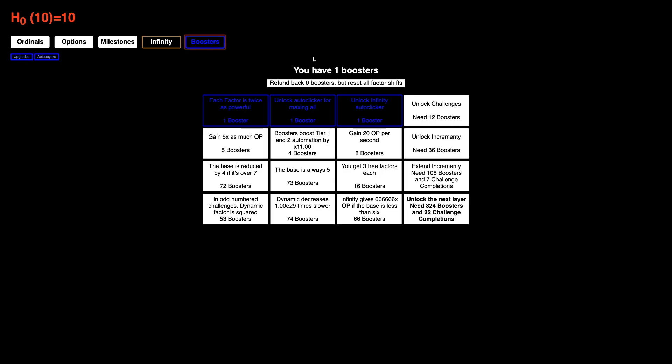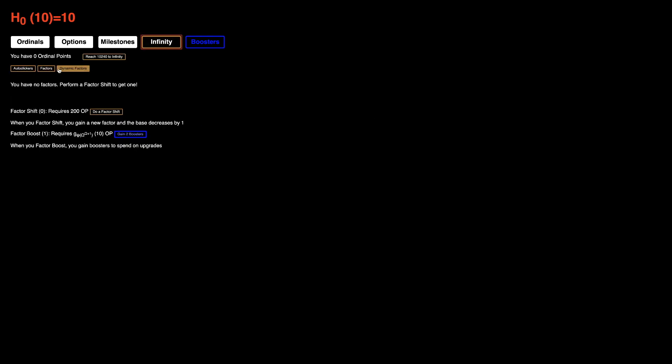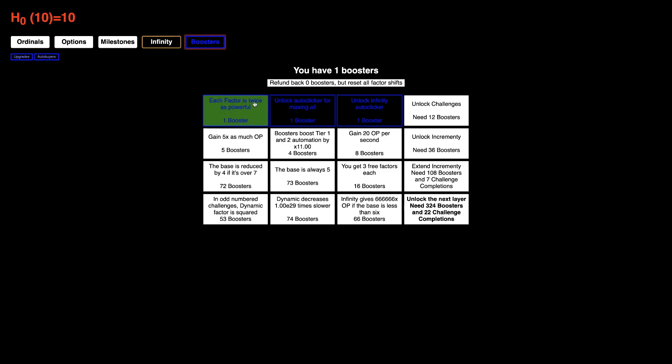I do have one Booster. Each Factor is twice as powerful — that could be really powerful. There's also an Autoclicker for maxing all, and Infinity Autoclicker, and Auto Buyers — that's Tier 2 Automation. I'm not sure what I should do, but I think the 'each Factor is twice as powerful' upgrade is something I'm gonna need.